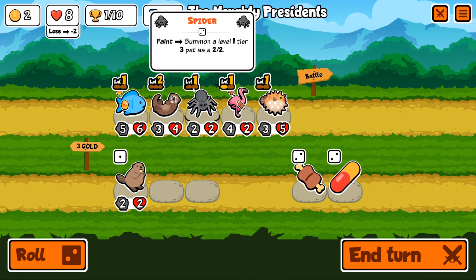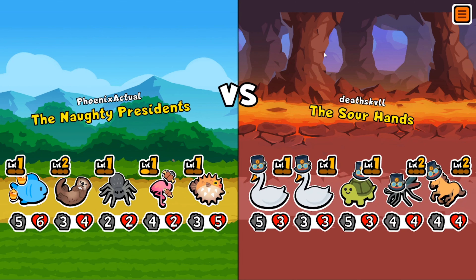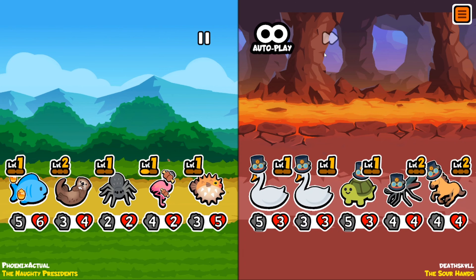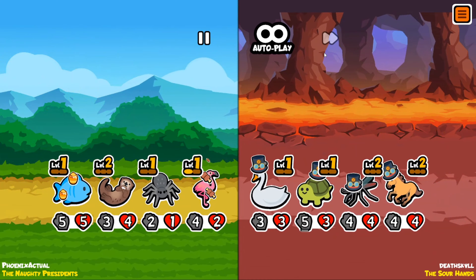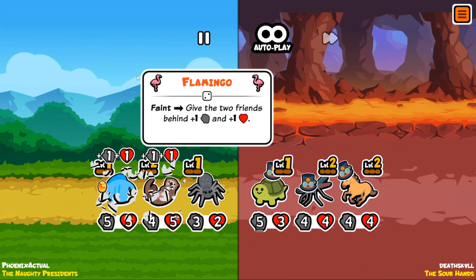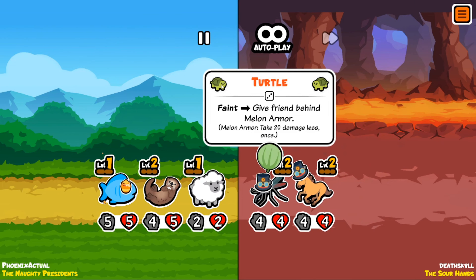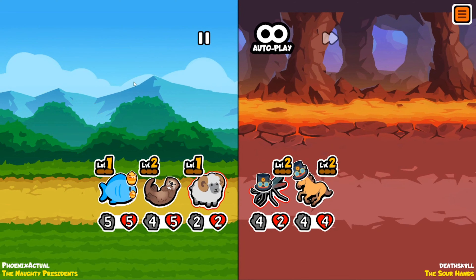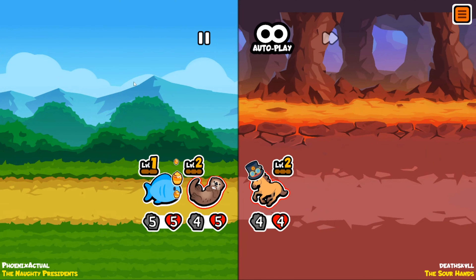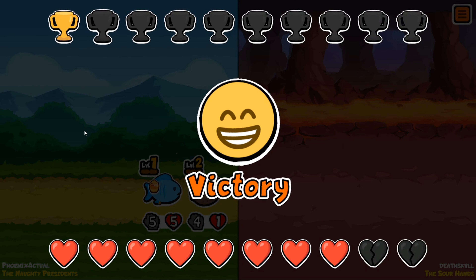The Sour Hands has two swans and a turtle. I think we're done — I don't think we're going to last. But wait, that melon armor — we should be fine. And second win, we will take that!